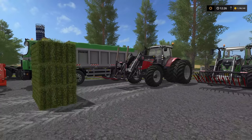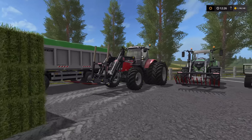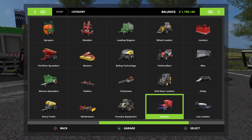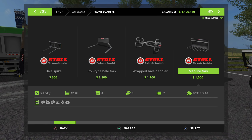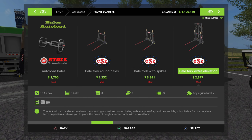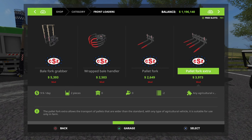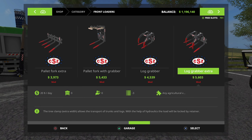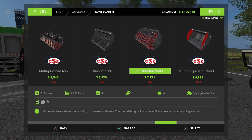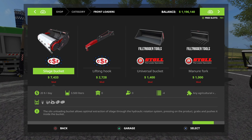At number 8, this is a combination mod — the CSZ pack and the auto load bale pack. The CSZ pack comes with just about anything and everything you could possibly think of for front loaders, wheel loaders, telehandlers, and skid steers. They have all versions available: round bell forks, bell forks with spikes, bell forks extra elevation, bell fork grabber, wrapped bell handler pallet forks, double pallet fork, pallet fork with grabber, log grabber, extra large grabber, manure fork, multipurpose fork, bucket grid for potatoes and sugar beets, bucket for beets, multipurpose bucket, and multipurpose bucket with a center unload point.